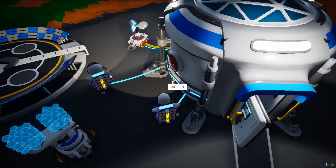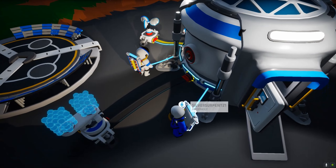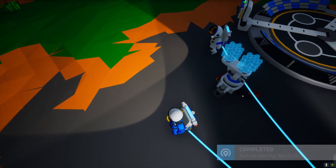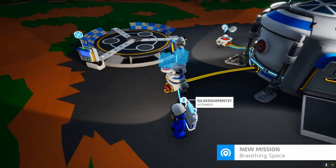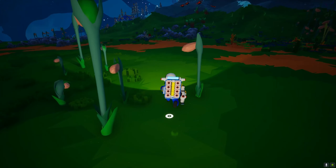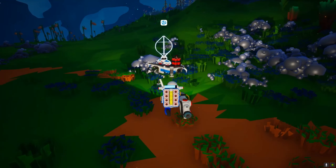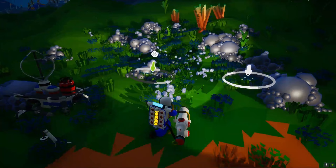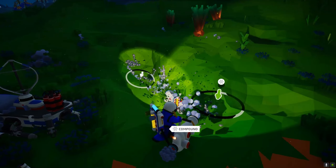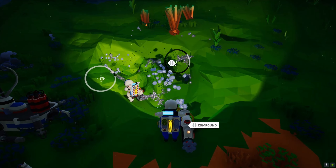Connect it with this cable to the bottom there. What we need to do now is go over here and grab some compound. If you press E you get out your vacuum thing. We got another wind turbine two — that's great! Now just hold left click and you can dig for compound. This is what we'll need for our tethers and basic stuff.